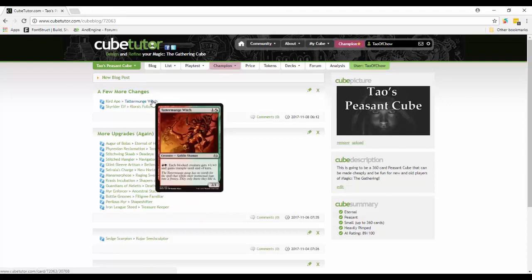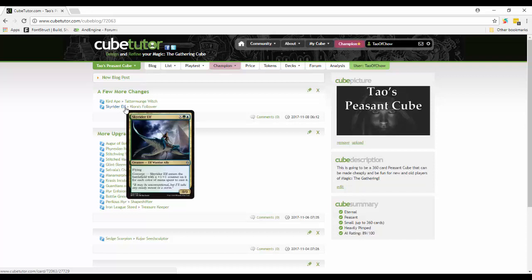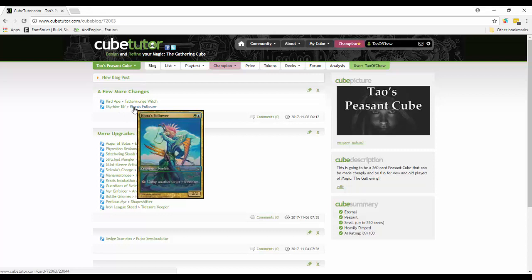Skywriter Elf was a neat card - basically got plus-one-plus-one counters for each color mana spent to cast it, so for four mana it comes out as a 4/4 flyer. But Curious Follower does something better - untap another target permanent. It doesn't seem like much, but that could be a land, a surprise defender, or a lot of different things. I think Curious Follower is probably the better choice.